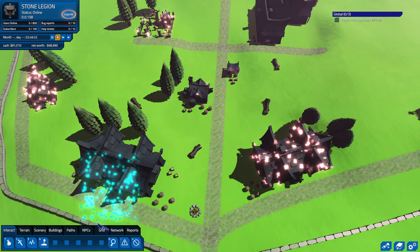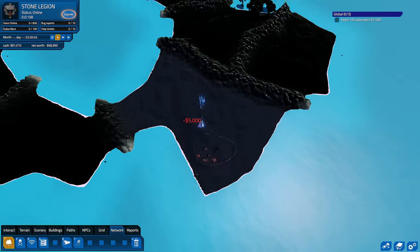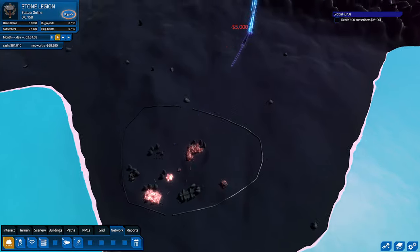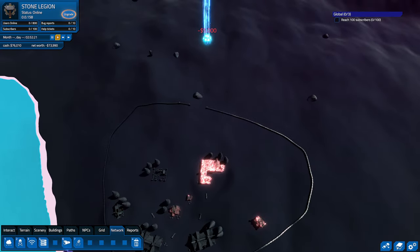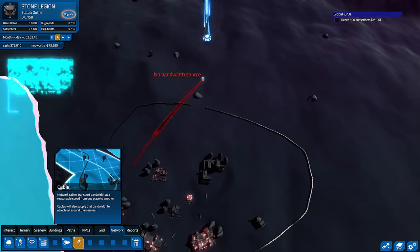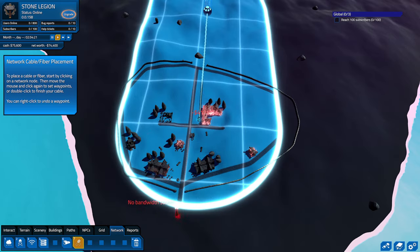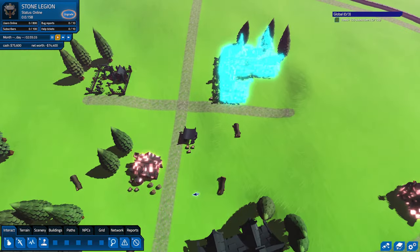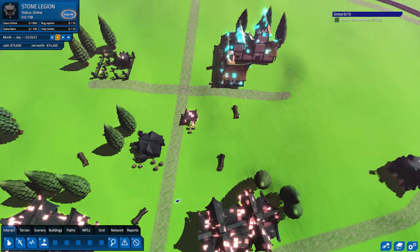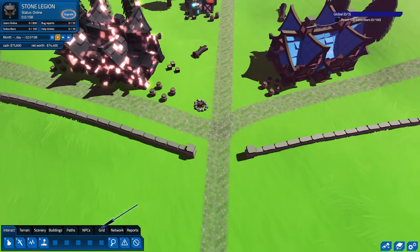Let's get some bandwidth in here — we need to put it in the network. We're going to add an uplink. You can bring fiber to another region, so you don't need one every region, but I'll probably do it anyway because it seems better overall. We're going to bring this out — it's like a utility in a lot of other games. Everything in that area is basically covered, and you'll see life starts to look more natural on the buildings.